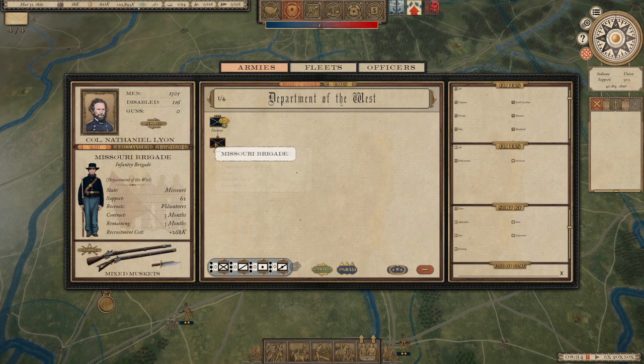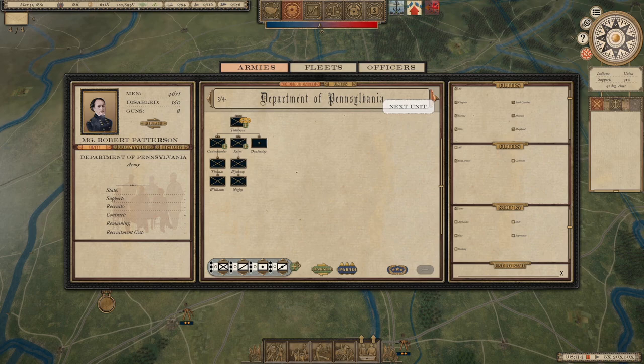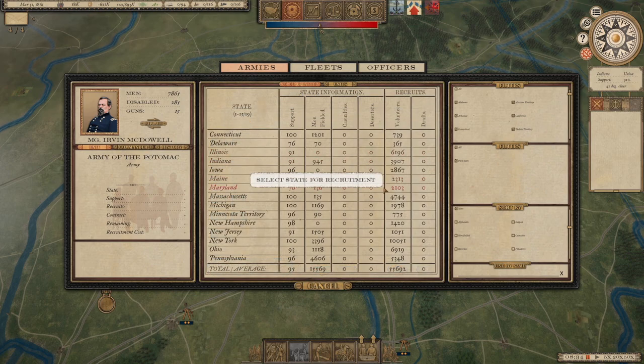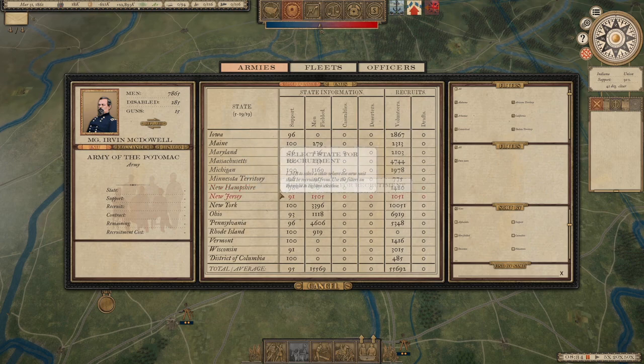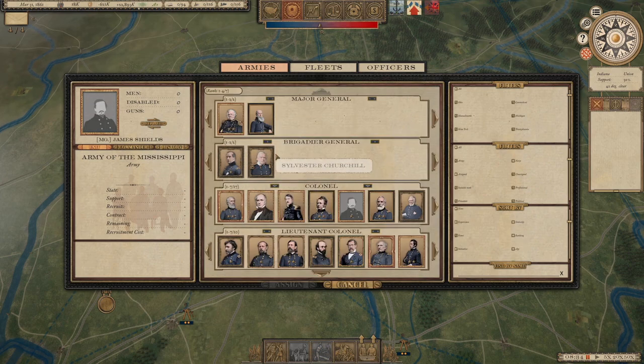Harney with Nathaniel Lyon, Department of Ohio, Department of Pennsylvania, and Army of Northeastern Virginia. I'm going to rename this — just so we don't get it confused with anything. Let's grab a new army — we can't do Tennessee, but let's constitute it in Illinois. This is going to be under the man, the myth, the legend — Grant.